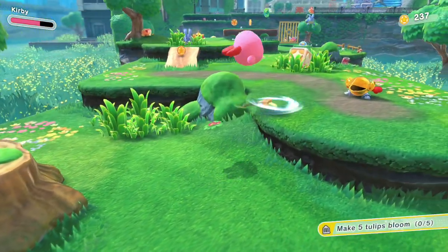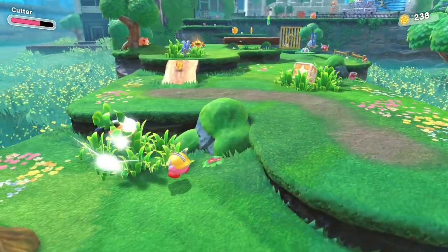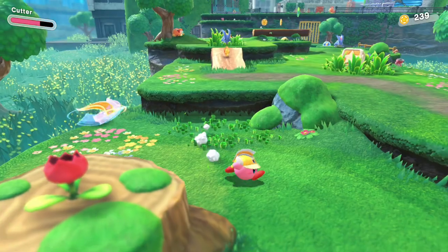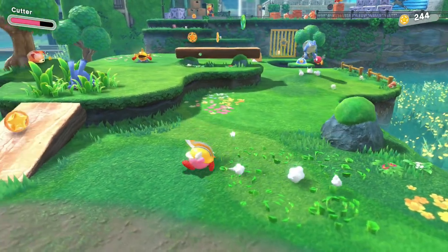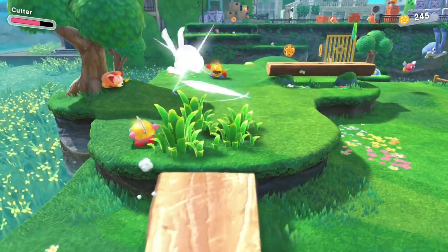Anyway, over here we have a new ability and a quest — it's a 5-2-up flume. The new ability is Cutter. It can cut grass like swords, and you can hold it to charge. It can do a lot of damage, and when you return it, it has a wide area of effect. Yeah, that's not broken at all.